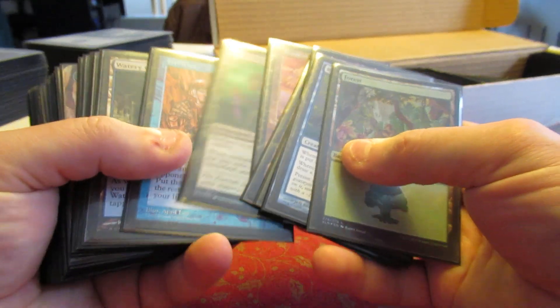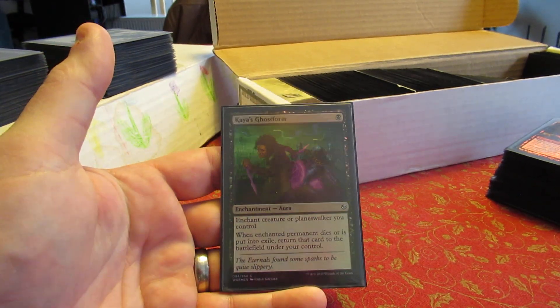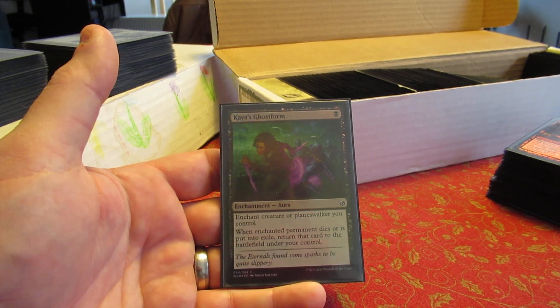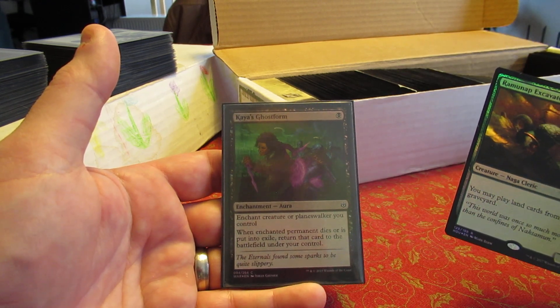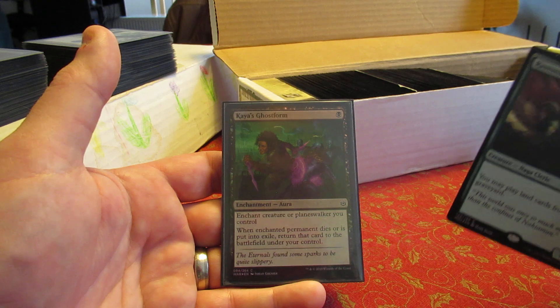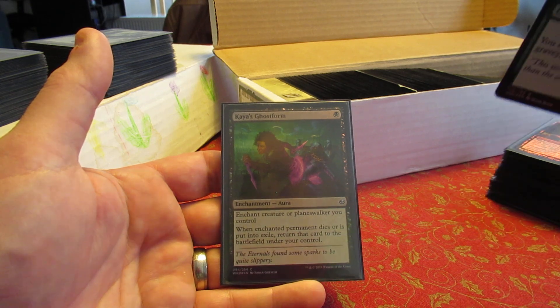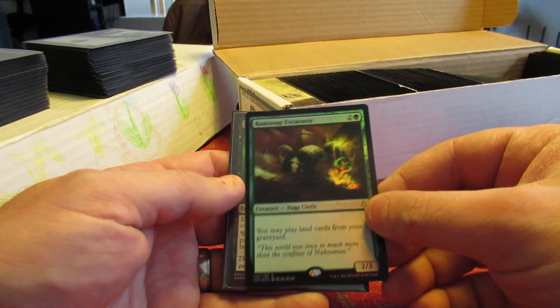A friend of mine was playing his Muldrotha and he played a card I'd never seen before - Kaya's Ghost Form. Enchant creature or Planeswalker you control: whenever it dies or is exiled, return it to the battlefield under your control. He kept doing this with his Muldrotha - she would die, he'd get her back, and the first thing he'd do on his first main phase is recast Kaya's Ghost Form using Muldrotha's ability to re-enchant her. As soon as I got home that night I went on Magic Card Market and ordered a foil copy.